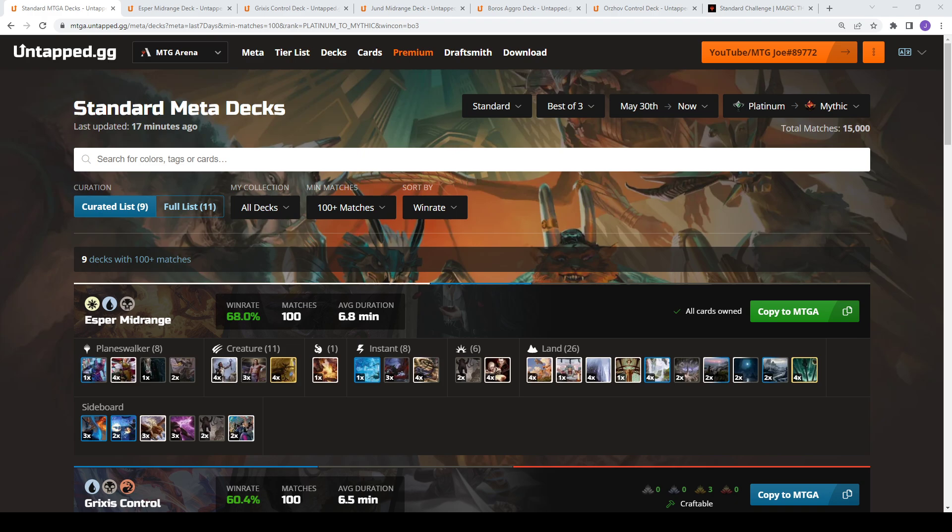It tracks your win rates, loss rates, gives you deck collection syncing, tells you what decks you can build, what wild cards you're missing. It has a whole bunch of cool in-game overlay features as well to up your game — see your draw percentages, what's left in your deck, stuff like that. So really helpful. A lot of the functionality is free to use.